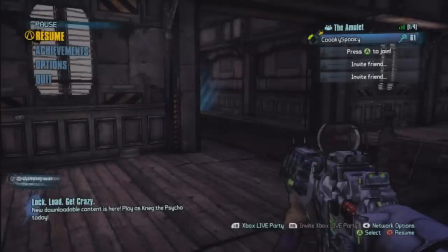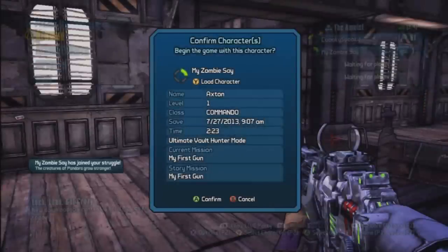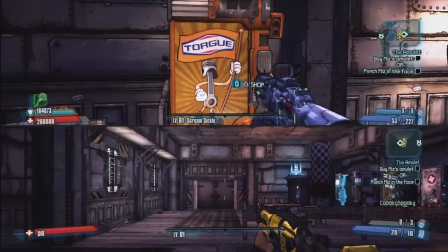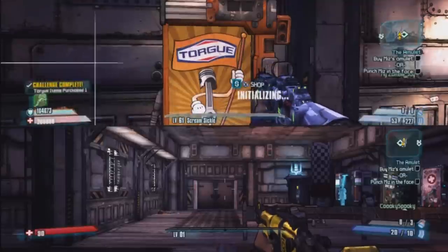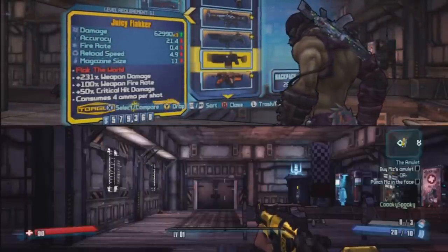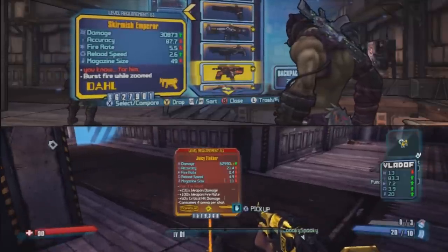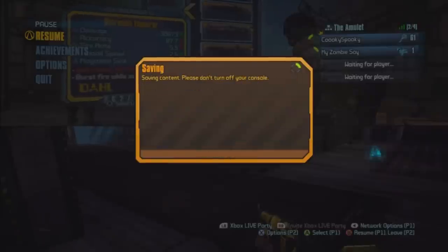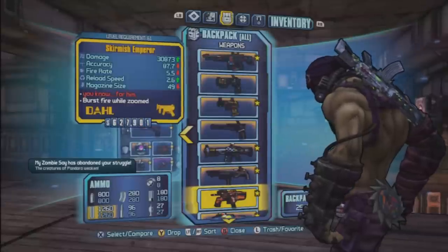So we're gonna join here with a secondary character, and now you'll buy the legendary item. Then go to your inventory, drop it, and pick it up with your second controller. Press Start, B, save and leave the game with your second controller so now you're in single player again.